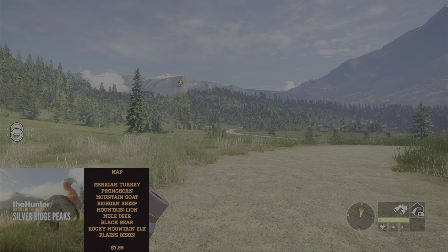Species on Silver Ridge consist of Merriam Turkey, Pronghorn, Mountain Goat, Bighorn Sheep, Mountain Lions (exclusive), Mule Deer, Black Bear, Rocky Mountain Elk (exclusive as of 2022), and Plains Bison. Lots of variety of different sized animals, and you can make a lot of money. As a new or beginner player, it's a great map to start with — really easy to get around with large visible herds.